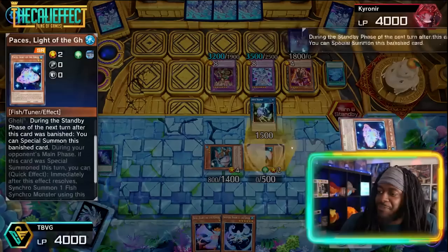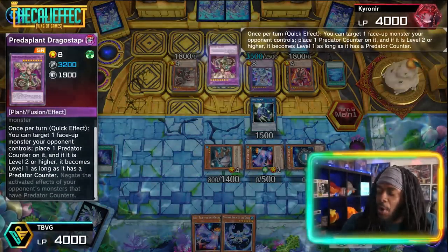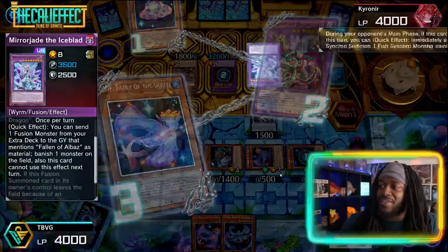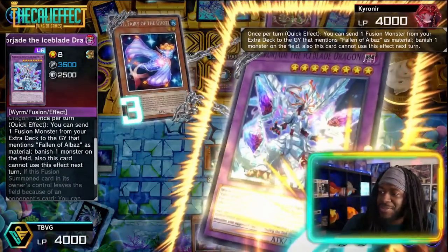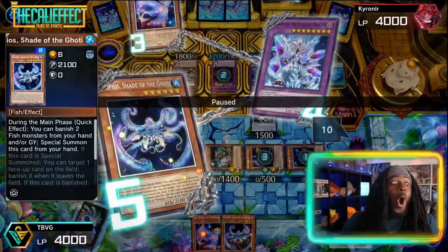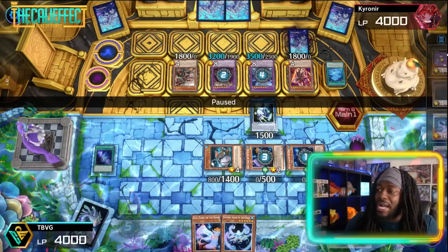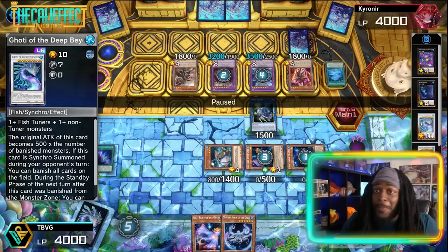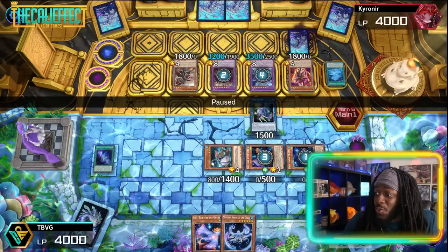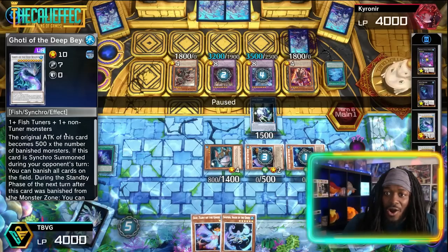Kyranor draws and we activate Shift's effect — it summons itself. Both Drago Steppelia and Mirror Jade are live. He normal summons Fallen Albaz and changes the effect of Paces. He uses Drago Steppelia, we use Shift in response, and the opponent Mirror Jades our Shift. Then Snoppios activates — did we banish Zep? Zep right here, Bicorn right here. We're probably going to summon Godium the Deep Beyond, which banishes all cards on the field and wins the game.